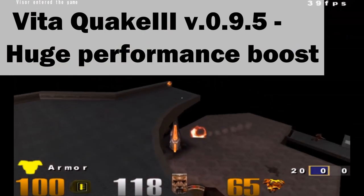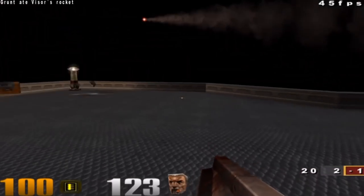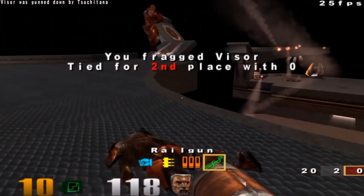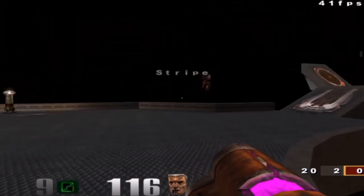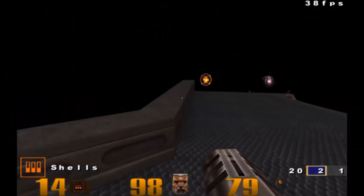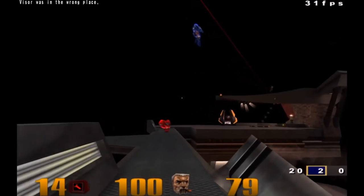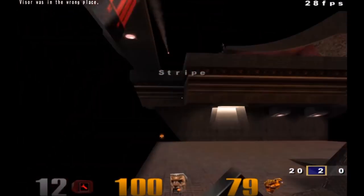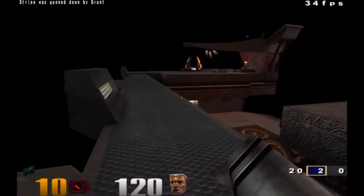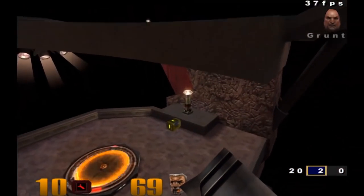First up: Vita Quake 3, which is a Quake 3 port for the Vita — I guess that was kind of obvious — has gotten a new huge performance boost patch, available right now as of the time I'm making this video. The official patch is called Vita Quake 3 version 0.9.5. Those extra frame rates really help, or as we liked to call it back in the 90s, more frags. So if you weren't familiar with this version of the game for Vita, then grab a digital homebrew copy right now.